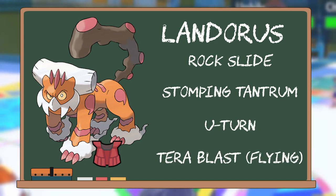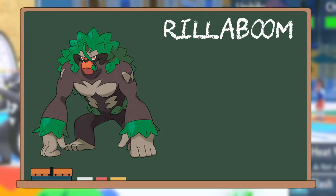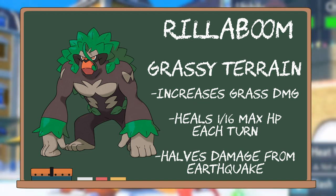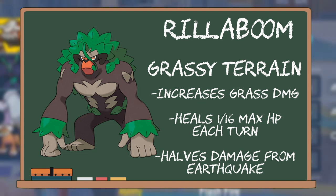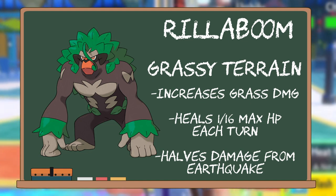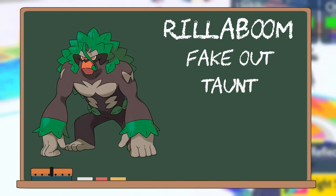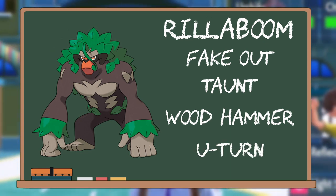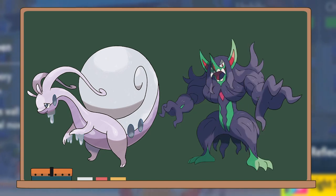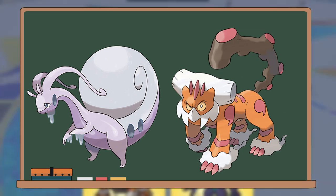Another option is Rillaboom. Rillaboom also provides a lot of support for Goodra by setting up Grassy Terrain upon entering, thanks to its ability Grassy Surge. This Grassy Terrain will reduce the damage from Earthquakes, which could be potentially very damaging to Goodra, but also provides another form of healing over time, helping keep Goodra topped up on HP. Rillaboom's moveset is also very useful in that it has Fake Out to allow for more flinches to let Goodra set up, and just like Landorus, it also has U-Turn. So you can have Goodra sitting on one side while on the other side you have these three Pokémon constantly cycling between each other, getting off their Fake Outs, their Parting Shots, their Intimidates, and so on.